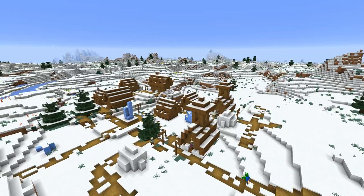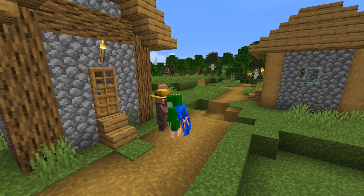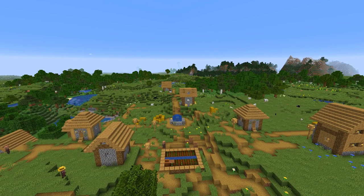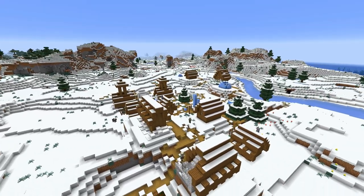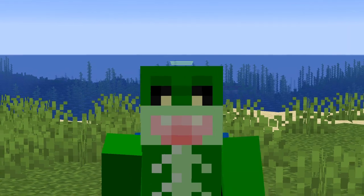The Minecraft Village, one of the most beloved and useful features during the early game, home to the lovable and sometimes infuriating villager, has received many updates over the years since the first Plains Village was added back in Beta 1.8 all the way to the 1.14 Village and Pillage update. We've seen a lot of improvements over the years, but it's not enough.